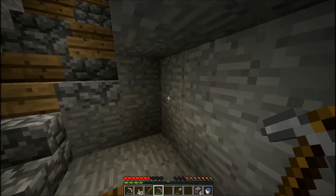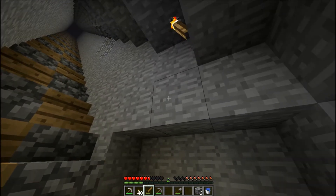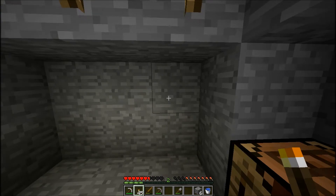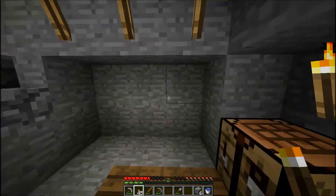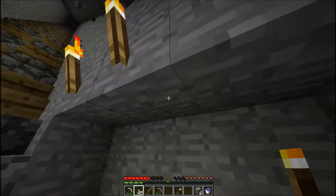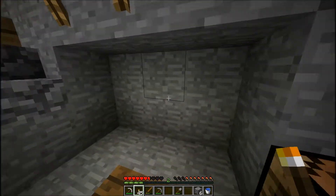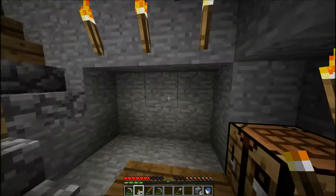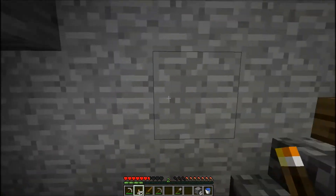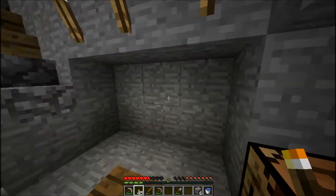Diamonds spawn below at level 16 and below. This right here is level 16 with these three torches on it. When I'm digging my branches out of this central chamber, I'll be able to see this block, and there's a possibility it could be diamond. That's why I start at 15, and then after I've done a decent amount of branches, I can start at another layer right below this.